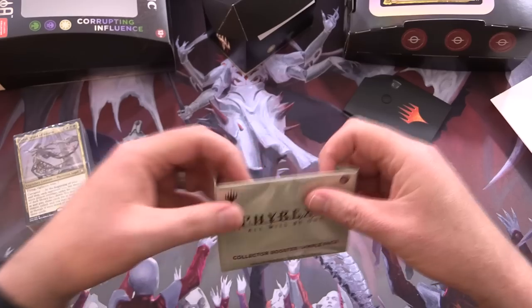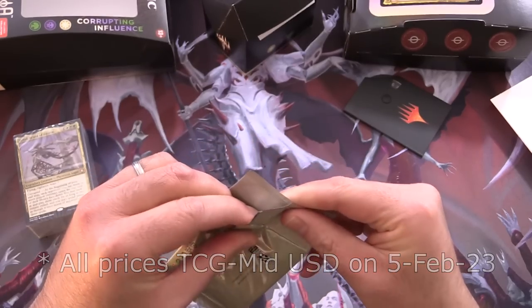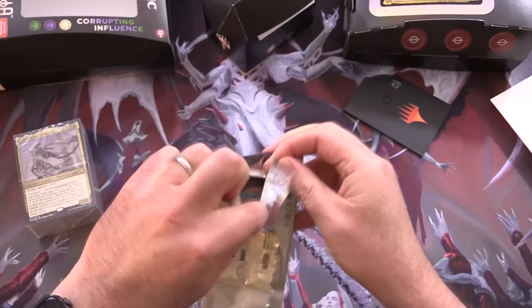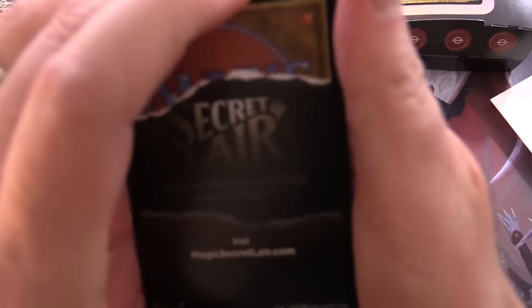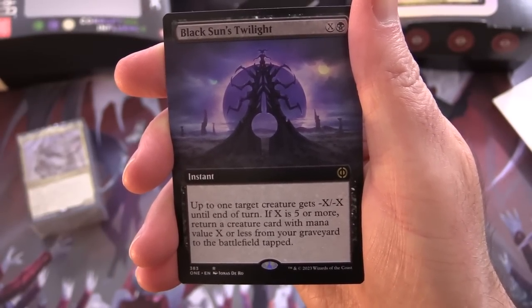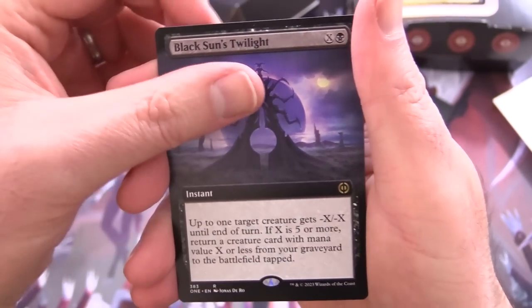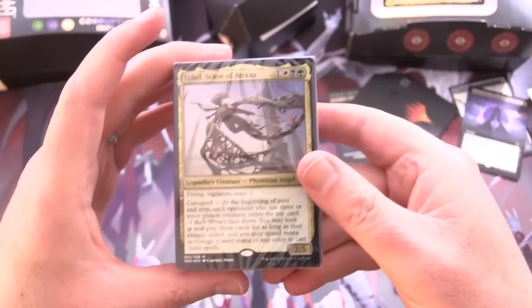Let's get into the Collector Booster sample pack — these are always fun, I've been doing these with recent sets. It does not appear to be damaged. We have an ad card, Black Sun's Twilight — we actually used that in a video the other day — and a Foil Mere Convert. Some fun pulls there.